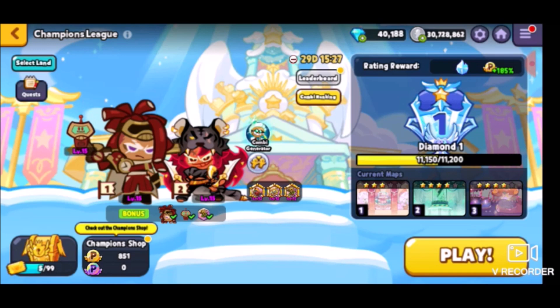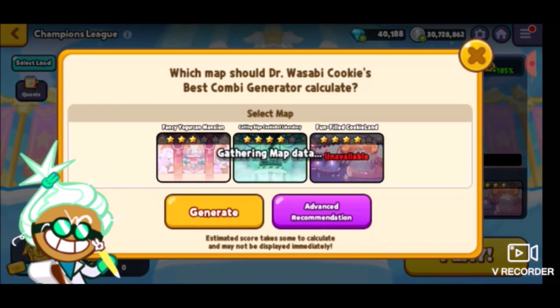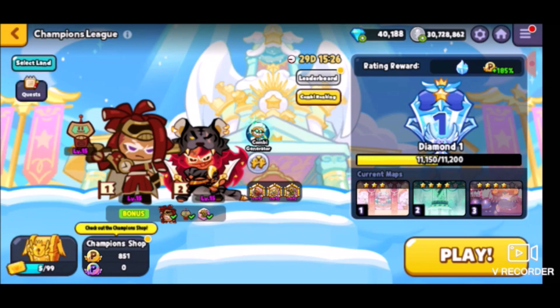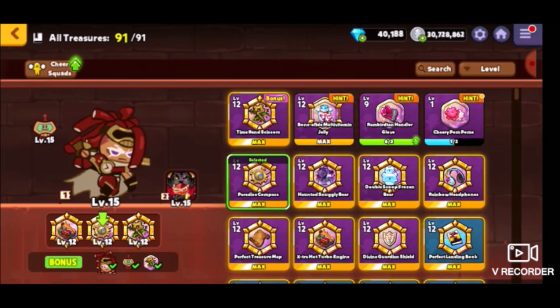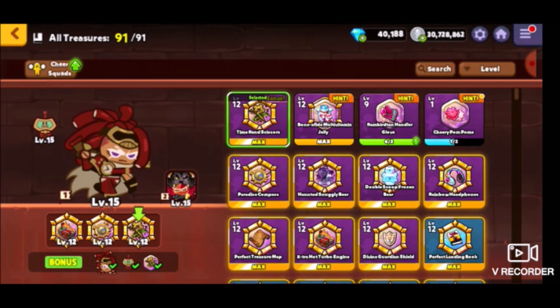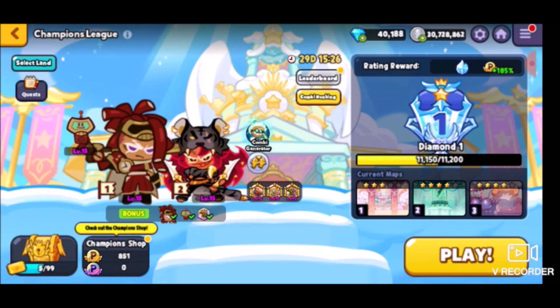Before I do anything, I can't even run a combi in that because it's gathering map data, which sucks. I'm just going to have to use the combi that I'm given: chili pepper and string gummy cookie, which I have a little bit of experience with. The treasures I have equipped are the hot rod, the moonlight compass, and the time ren scissors. It's actually a pretty good set, but will it be enough to get me through this map?